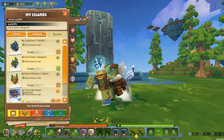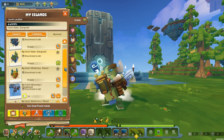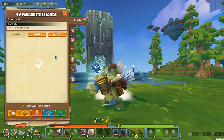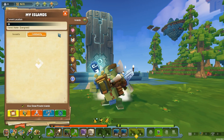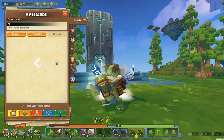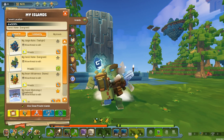The first tab you'll get when it pops up is the Islands tab. This is the way of controlling all of your own islands, all of your favorite islands, and all of the community islands. There is a lot of difference between these: you can have your own islands, islands marked as favorites which end up in the favorites list.